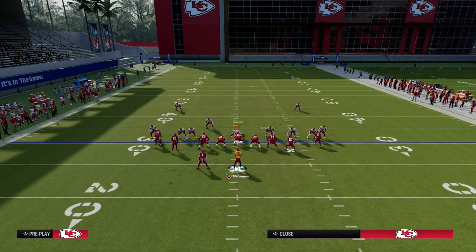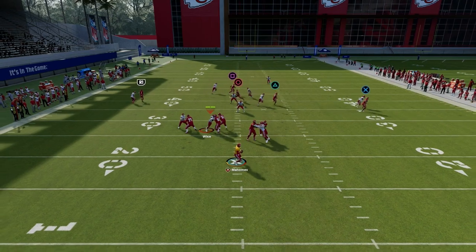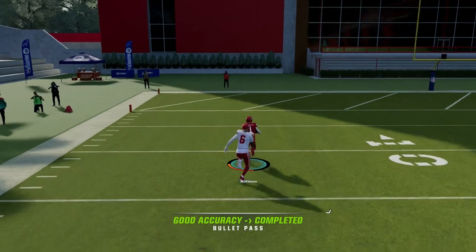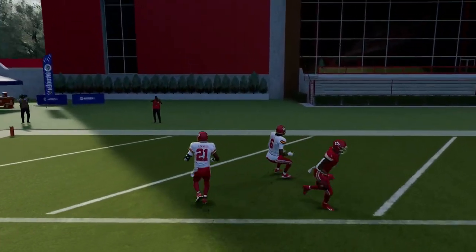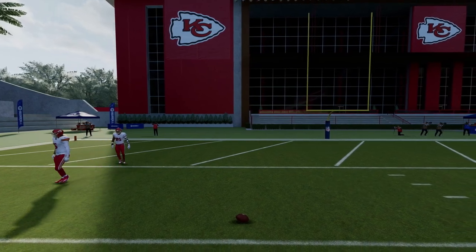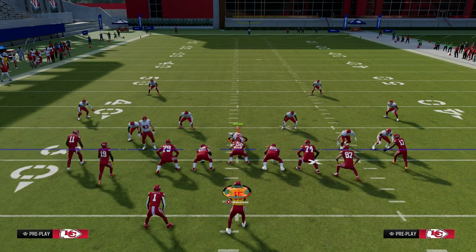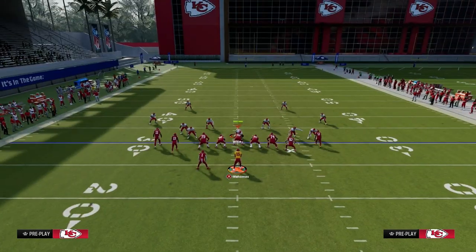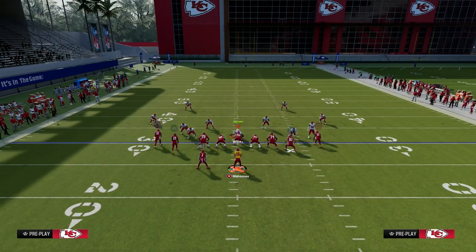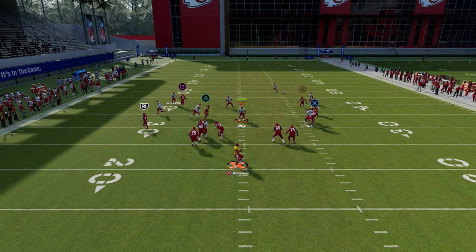The next route I want to cover is the wheel route to the running back. This is a really good way to attack man coverage this year. As you can see, he's going to get over the top of the man coverage. That's a safety at linebacker, and he's not able to stay with the running back out of the backfield. If they try to cover the running back with a linebacker — even if that linebacker is a safety — they are going to give up a touchdown almost every single time. That's how consistent these wheel routes are, specifically against safeties coming from the running back out of the backfield.